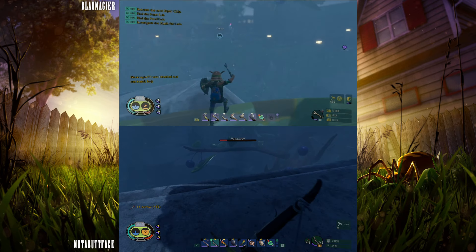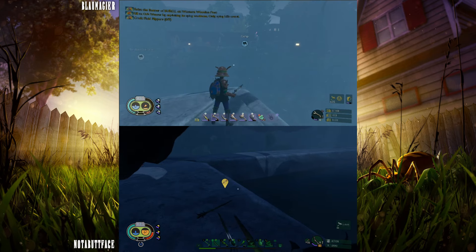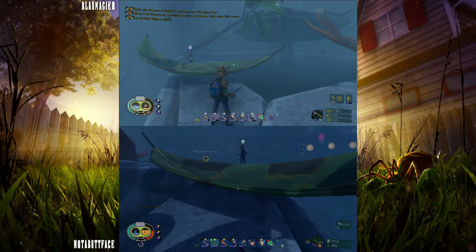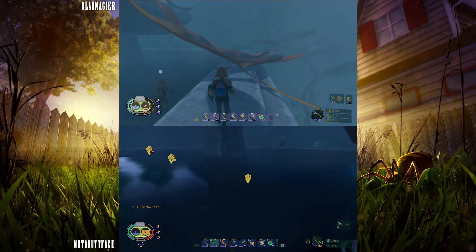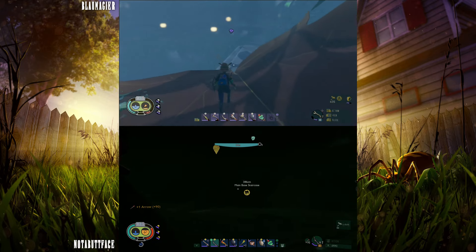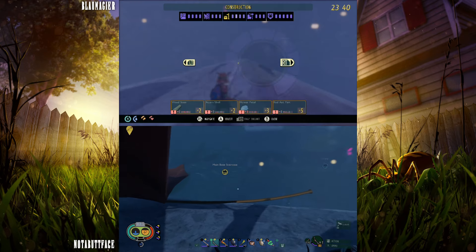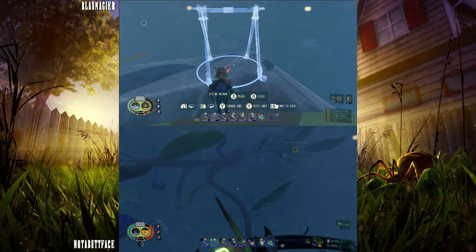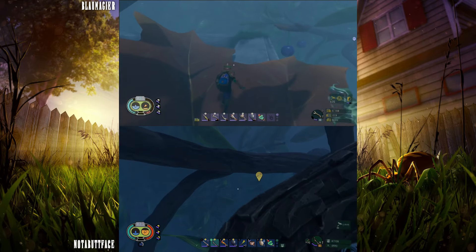Yeah, this wouldn't be a bad place to set up the zipline anchor. It might be lower than our tower at the camp over there. Worst case scenario, we build up the camp a little bit. You want to go ahead and set up a zipline anchor over here? Yeah, I will run back, grab stuff, meet you on one side of the stems, and then we'll stem it up again. I think we'll both have to run back, actually. You can't zipline back from here, right?